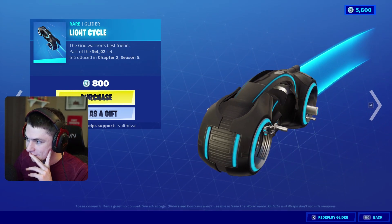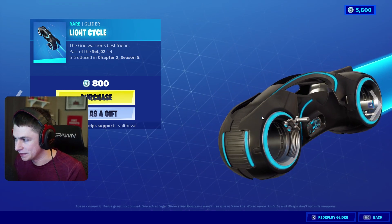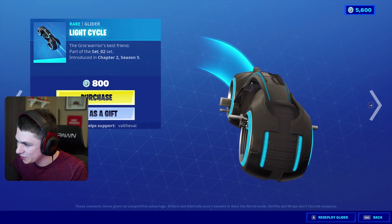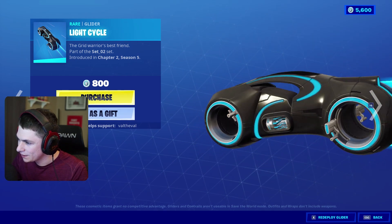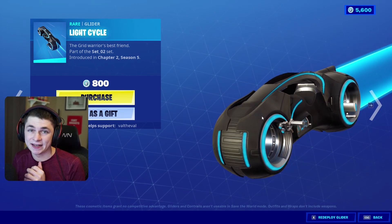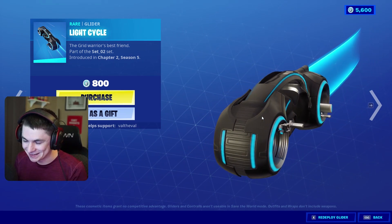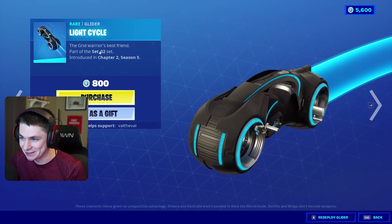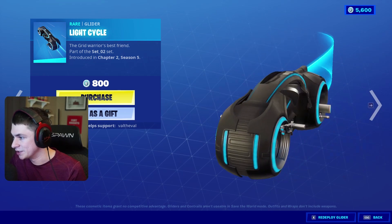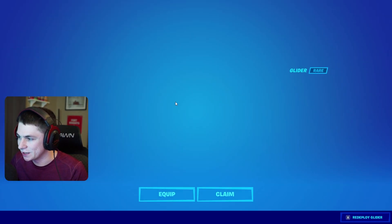I'm curious to see if it's like the surf ones where you stand on top of it, because there are handlebars on the sides in the front. I guess we're gonna have to take it for a test run and see. We're gonna go ahead and get everything in this set and showcase it for you guys — the brand new Tron collab. It looks like they just added it to the item shop. It says part of the set 'O2,' which is a little weird, but it is what it is. So let's go ahead and get the glider, the light cycle, for 800 V-Bucks.